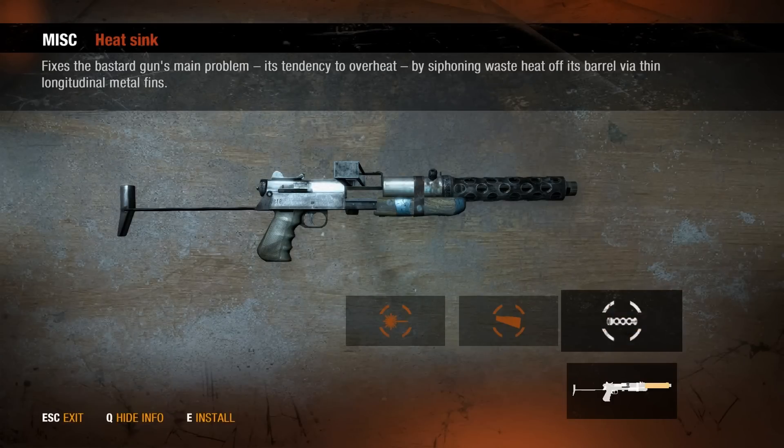Next up, we have the heat sink. Since the Bastard loves to overheat, this is a welcome attachment. It extends the time between overheats from around every other burst to about double. Sadly, it is very rare to find around the vendors in the metro — damn near impossible — so you will have to scavenge around to find it.